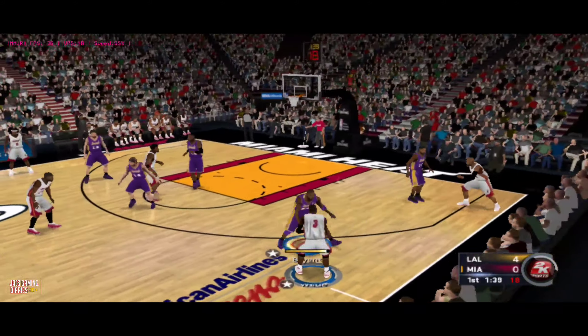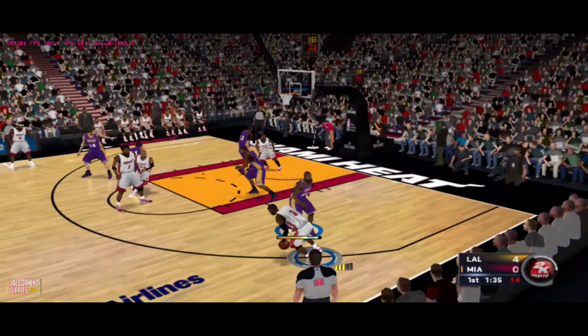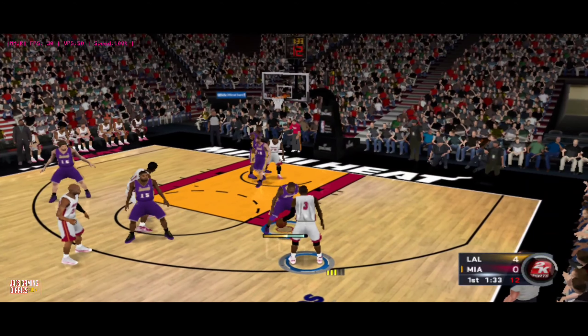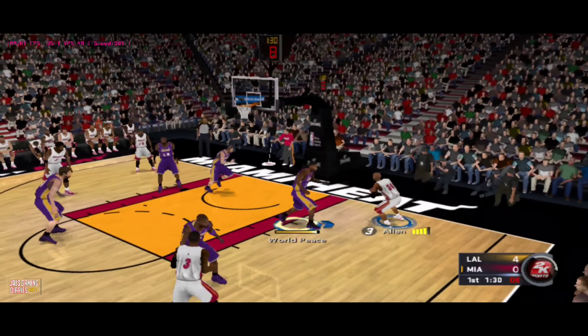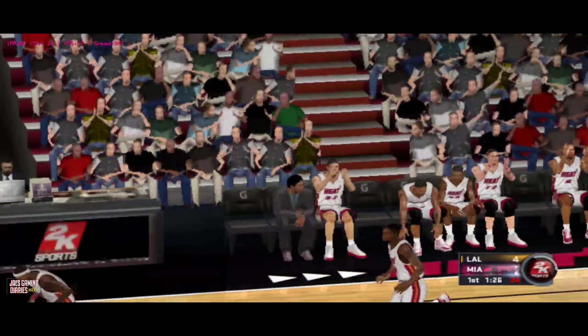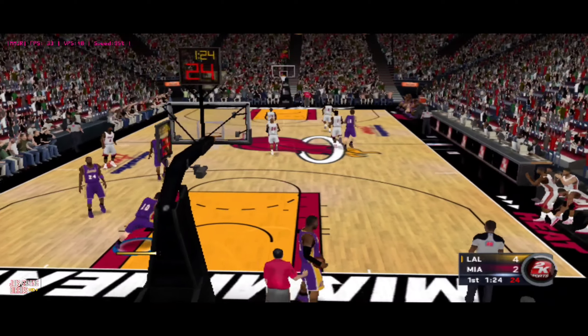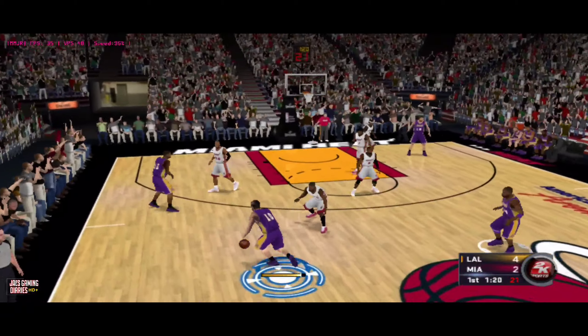Miami has possession after the basket by the Lakers. Kobe against Wade. Pass to Allen — takes it up, and that falls. Nice feed that time from Dwyane Wade. That's exactly the way he practiced — hit the open man for the great look.